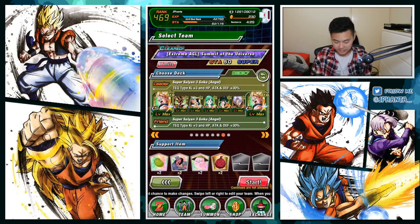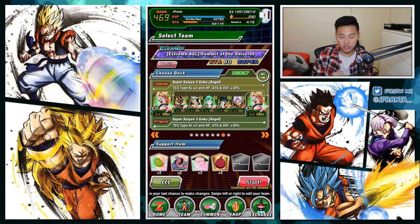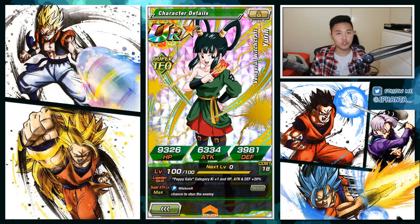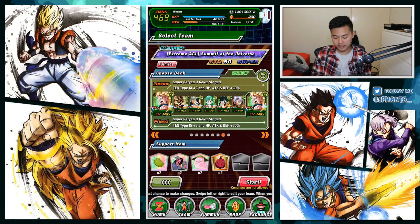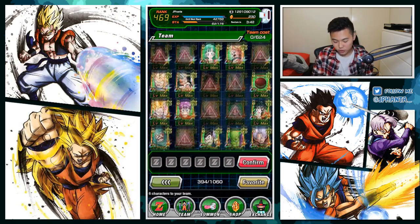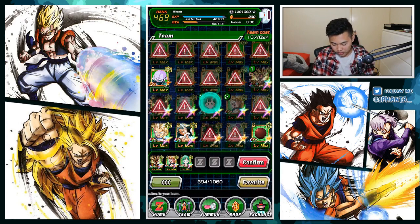Jackie Chun is there just to seal — you don't really need to, but it's good to be safe. Then you have Bulma to reduce damage, which will come in handy, and she heals. This event is not hard at all, so just run whatever good TEQ units you have. Then there's Urine — I brought her along because she can stun, and she's droppable. Then Xeno Trunks from the Super Strike event. It's a pretty random team — Urine and Trunks can be replaced with anything you like.